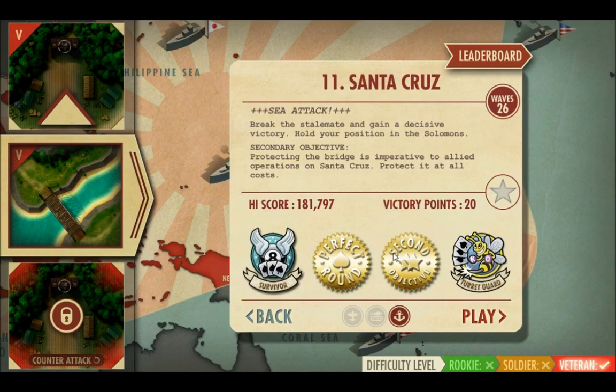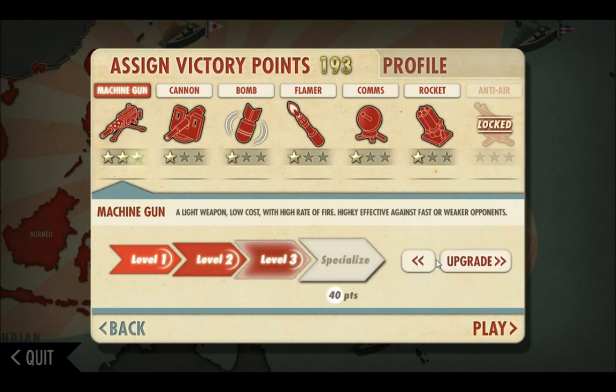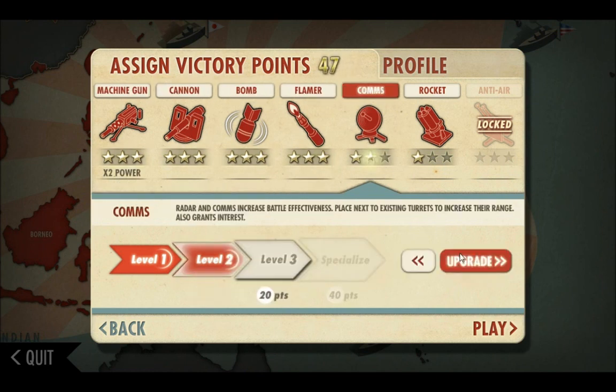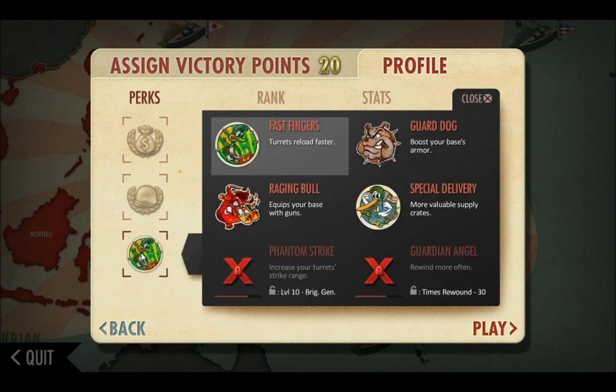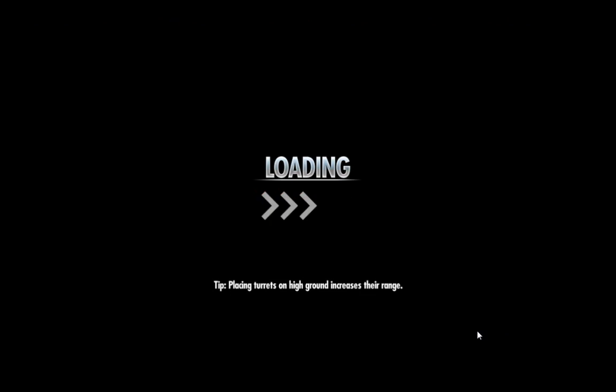Alright, we're here in iBomber Defense Pacific, playing mission 11 Santa Cruz, with the secondary objective being the defense of the bridge. I'm doing this in replay mode, but I'm going to make sure my upgrades are the same as they would be normally — basically level 3 everything except for rocket, with times 2 firepower on the machine gun. Our perks are going to be Greenback, Boosted Armor (which is necessary and is rank 2 now), and Special Delivery.